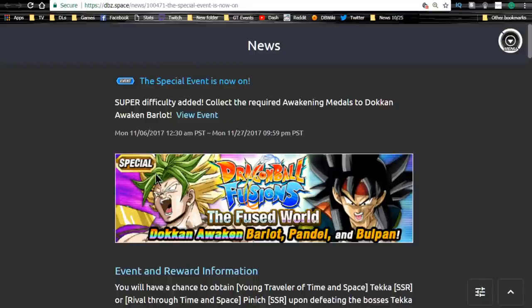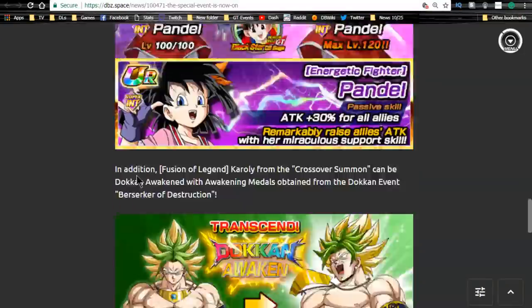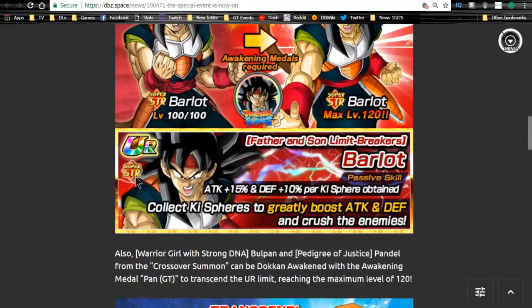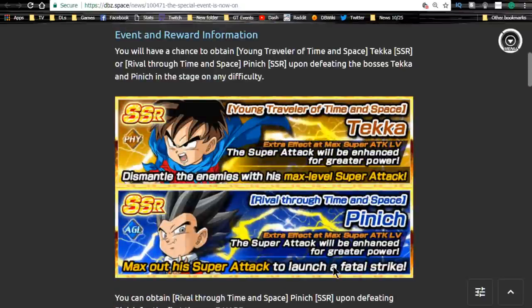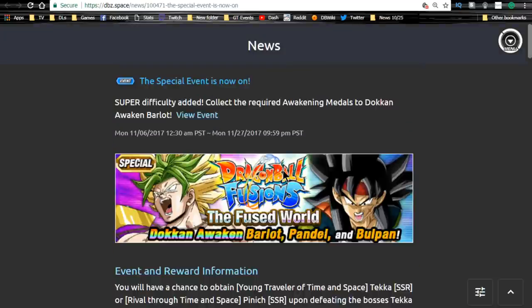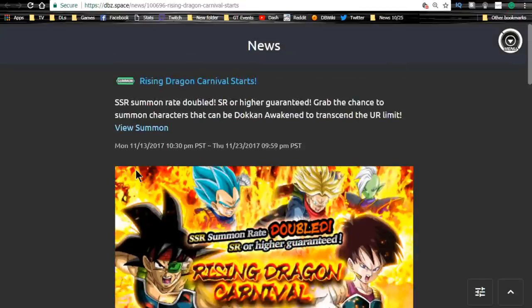Dragon Ball Fusions event runs until the 27th. The main thing I'll say is to definitely grind out the Barlot medals — those are only obtainable from this event specifically. Outside of that, definitely get Teka and Pinnick; those two are very decent units for a free-to-play team. You can get them to super attack 10 really easily and unlock their dupes as SSRs.